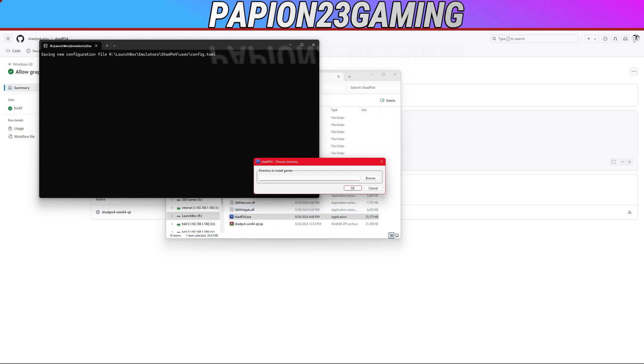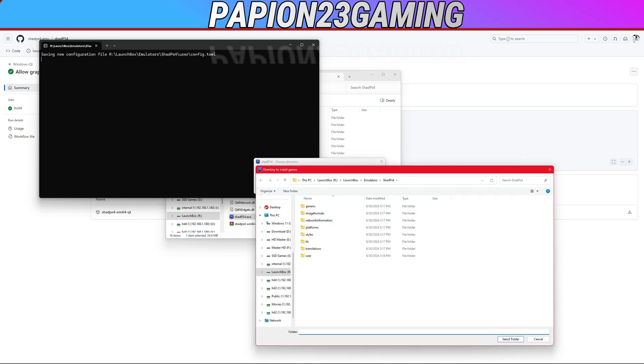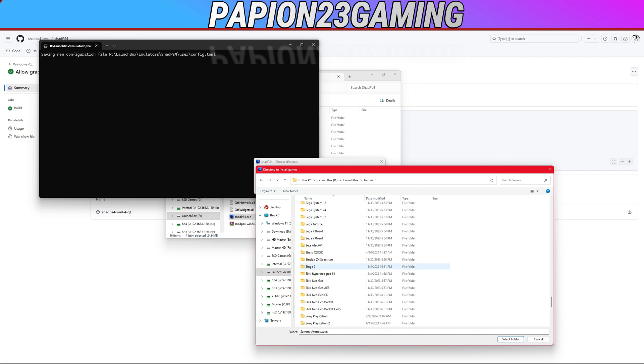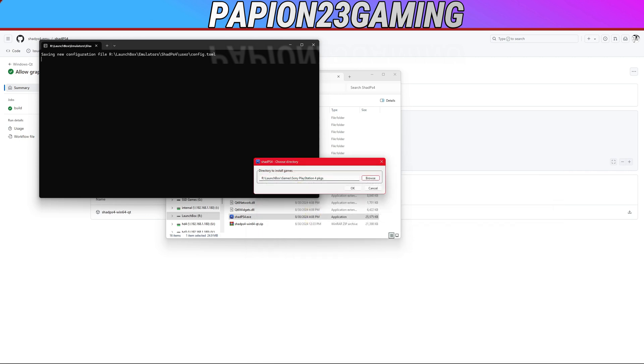When you extract it, you're gonna get the EXE file. Double-click on that to open it. The first time you open it, it's gonna ask you where your ROM directory is — where you have your games. Click on that and look for your game directory. I have mine in a Sony PS4 folder.